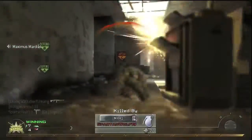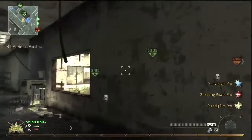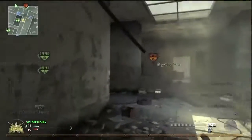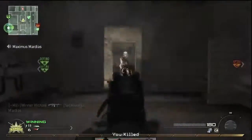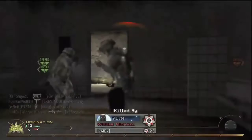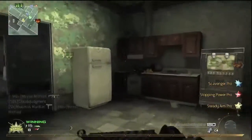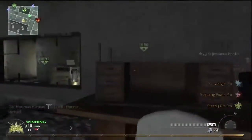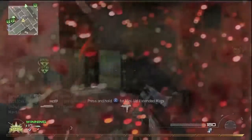As you guys know, I don't normally use a submachine gun. I'll normally go with a sniper, or be somewhat camp-ish with an assault rifle or even an LMG for fun. But I don't have too many games with submachine guns. My class setup is the MP5K with extended mags, Scavenger Pro, Stopping Power Pro, and Steady Aim as my perks.